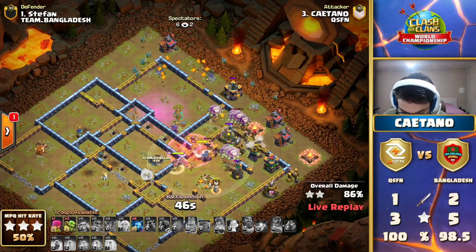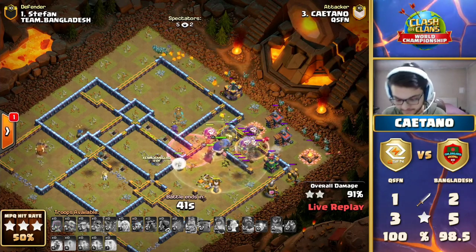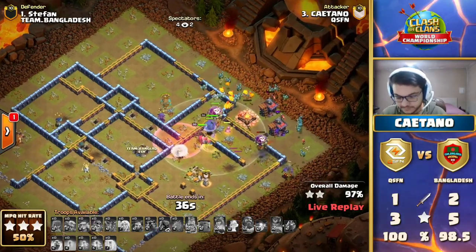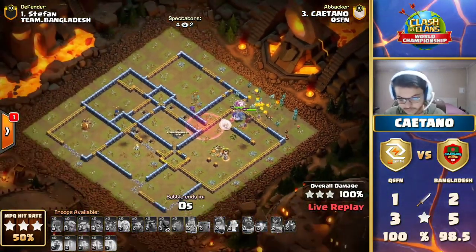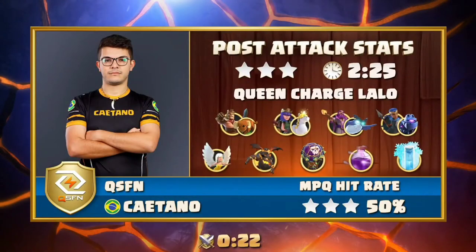Phase one of this attack is looking brilliant — really good. The Queen ability is gone now, but the Lalo has just started. Great job from Keitano also protecting those Balloons by using the Royal Champion as bait for the Scattershot. Those Balloons are still nice and healthy up top, insulated with the Grand Warden's life aura. The Eternal Tome popped at the perfect timing to protect them from the biggest trouble on that top side of the base as they cruise through — straight to the last line of defense.